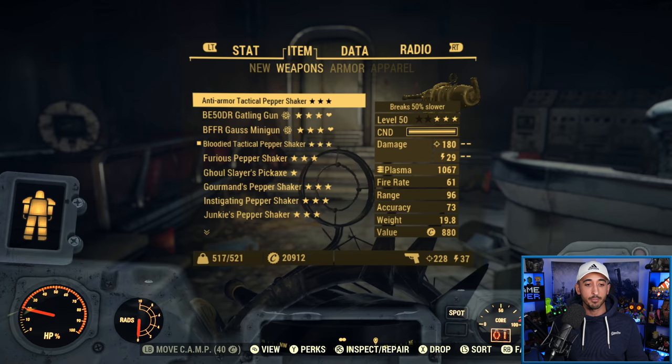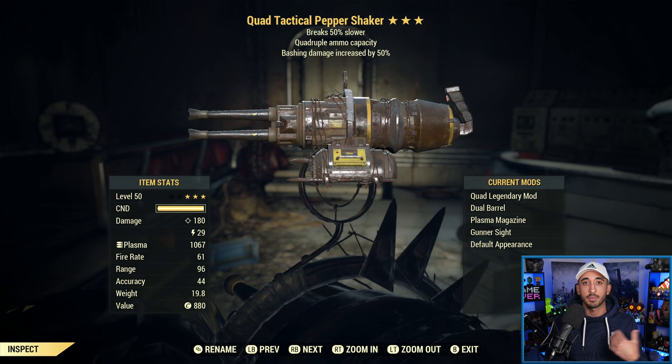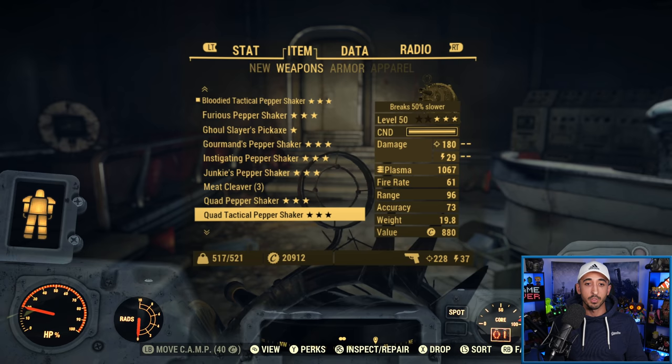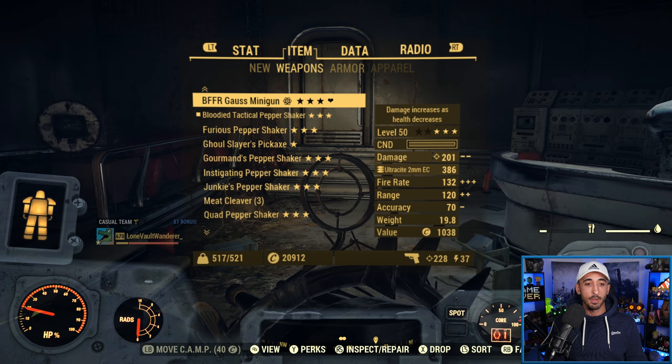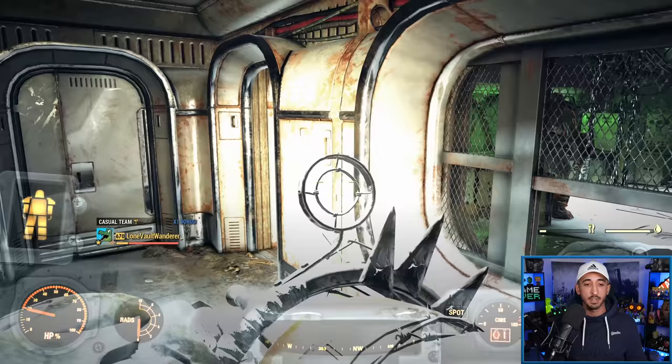I'll showcase the bloodied one to you, but we're going to use the anti-armor as well after a bit, and then probably the quad, just so I can show you how the quad performs — because of course it doesn't have any inherent damage boost aside from the damage boost I'm getting from being a low health build with adrenal reaction and bloody mess and all that. I think that gives a good example of the potential and usefulness of the Pepper Shaker. So let's go through here and we'll start off with the bloodied.